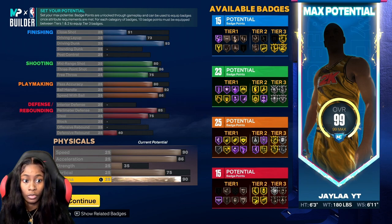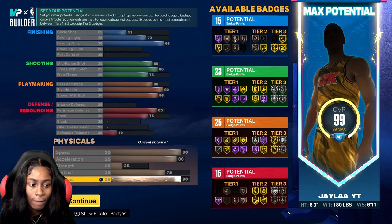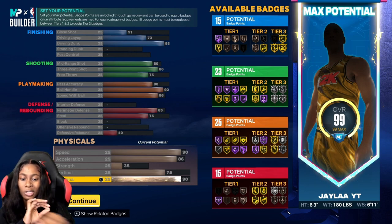Speed with ball is 86 — not too low, not too high, just right in between. You've got an 85 perimeter D, a 75 steal. The defensive rebound I put at 40 because of the physicals — I needed something on the physical category, so I had to put that at 40 just to hit the attribute cap I wanted.